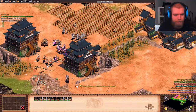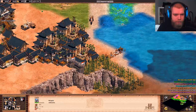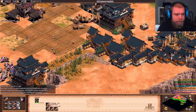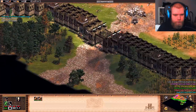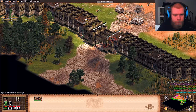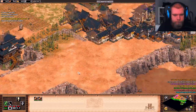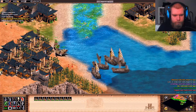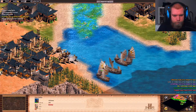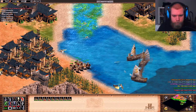That was a bit bad. Crossfire for two castles — that's all we really need. Alright, we have a little bit on ice.